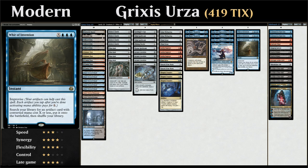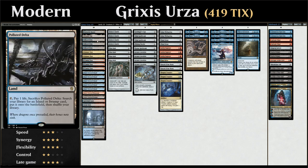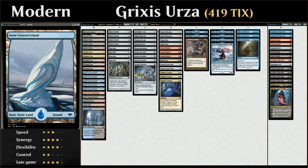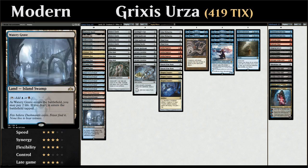Looking at the mana base: we have Inventor's Fair as a utility land that can gain life with enough artifacts and can be sacrificed to search up any artifact. We've got two Fast Lands — one Darkslick Shores and one Spirebluff Canal — alongside Fetch Lands: three Polluted Delta, two Prismatic Vista, and three Scalding Tarns, which can search up our five Snow-Covered Islands. We also have one Snow-Covered Mountain, one Snow-Covered Swamp, one Steam Vents, and one Watery Grave.